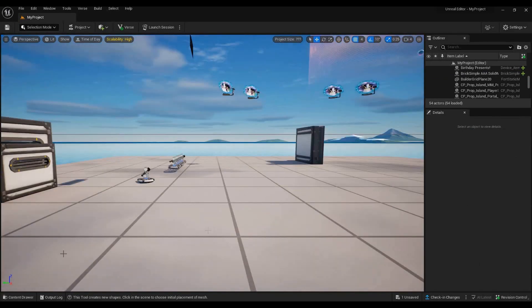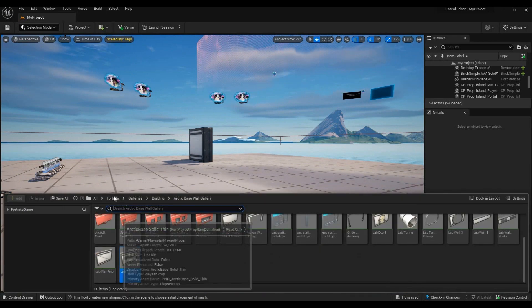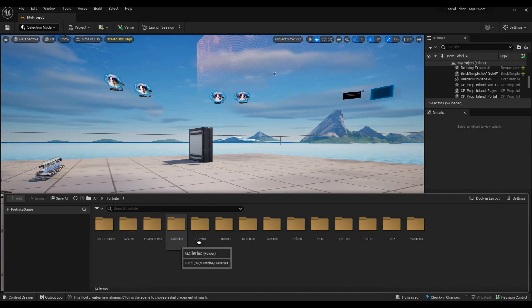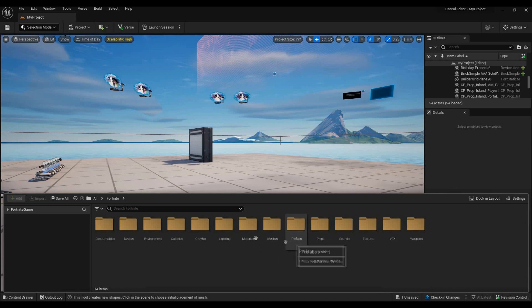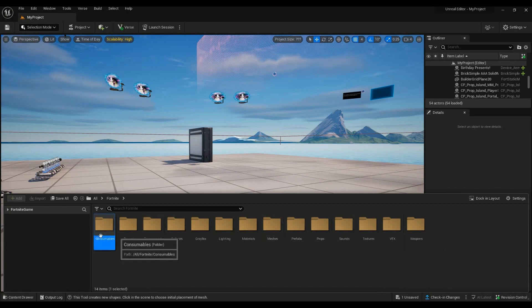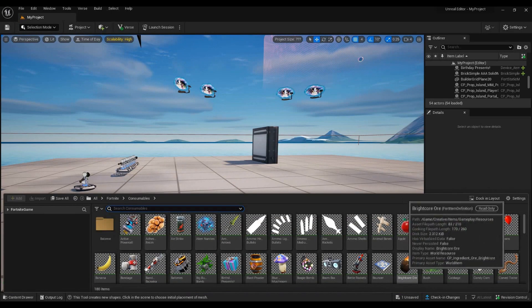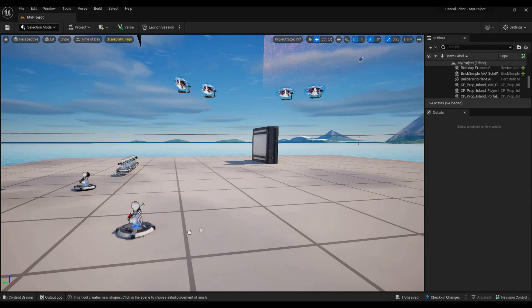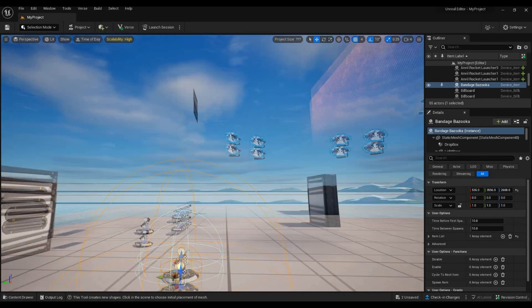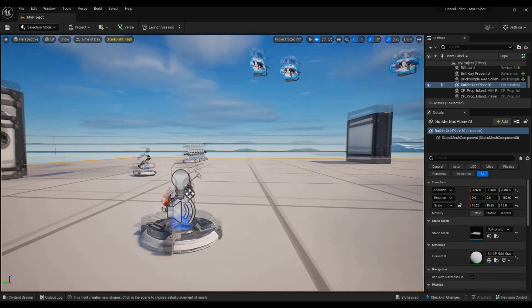If you want to add objects in Fortnite, click on the content browser, then choose either Epic or Fortnite. You can choose cosmetic, device, gallery, gearbox, lightning, material, FX, and more. Go to cosmetic for example, and just drag an object out — hold it, don't let go, place it where you want, and there it is. That's pretty much it — thank you so much for watching and I'll see you next time!